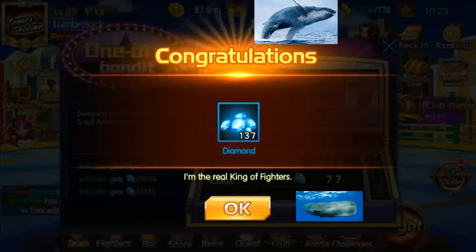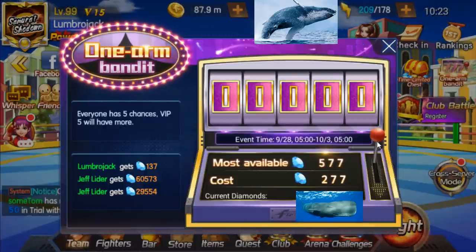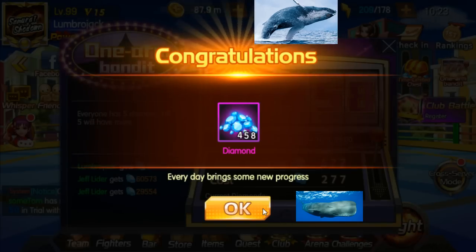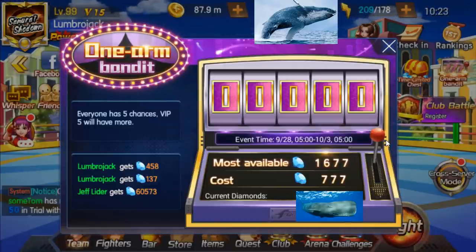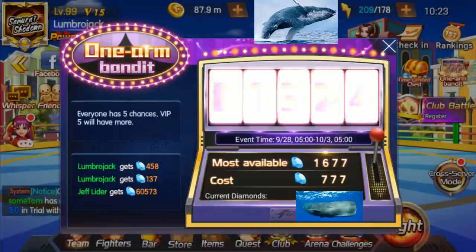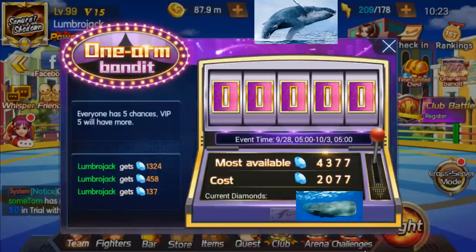First pull: nice, we got 137 — let's put that in the spreadsheet, we gained 60. Next up we got 277 for a max of 577. Oh baby, 458 — this is looking good! Next up 777 for a max of 1677, and we got 1324. I'll take it, not too bad — we gained 547 diamonds there.